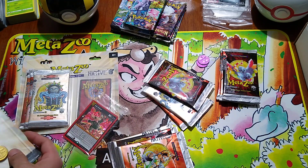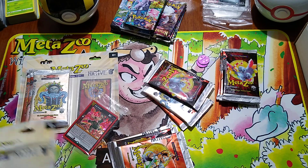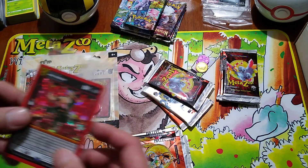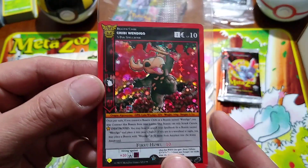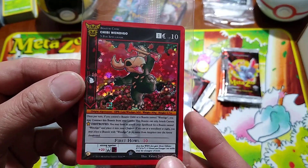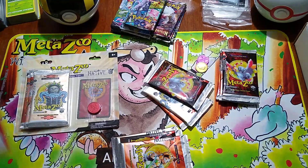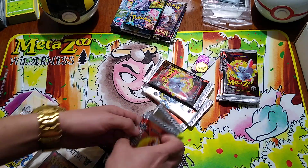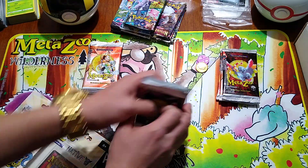I'm not even sure if these are promos or not, but that's pretty cool — Chibi Wendigo Hollow! Again, these will all be hollows. Let's get the packs all neatly organized.